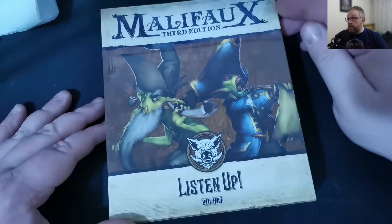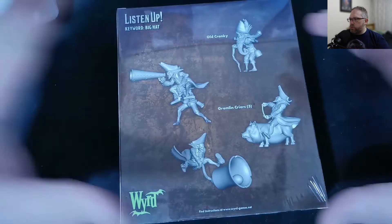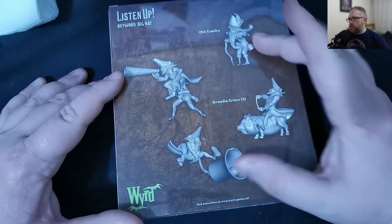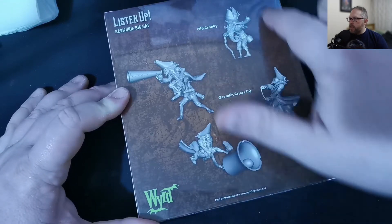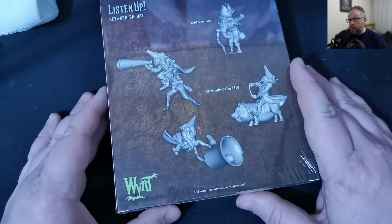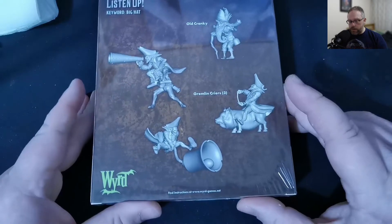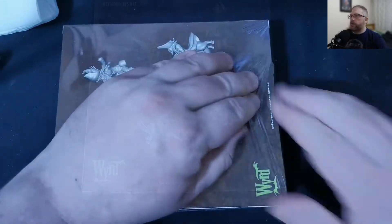First things first, lovely look at the box art. This is one of those boxes that's a little bit different. When they changed over to third edition, they started pushing all of these different boxes together. There are certain older boxes that got combined into one. The Criers you used to be able to buy as a separate box, and old Cranky was a character you could buy by himself. But because retail stores were having so much trouble keeping the entire range in stock — because it's not a small range — they started combining things. I didn't have either side of this, so I wanted it for a while.